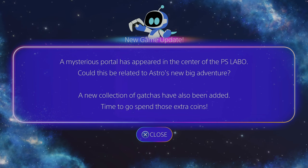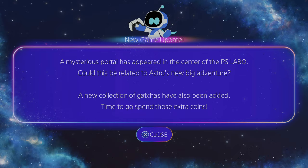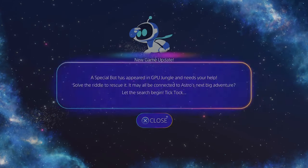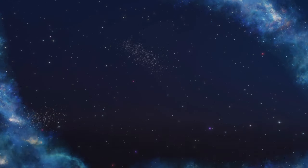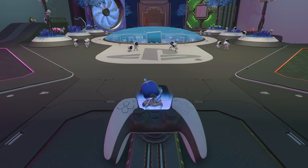New game update - a mysterious portal has appeared in the center of the PS Labo. Could this be related to Astro's new big adventure? A special bot has appeared in the GPU jungle. So we got all of the special bots. I'm back after four years with one goal in mind, and that is to go and find the four new special bots that have been included in updates.